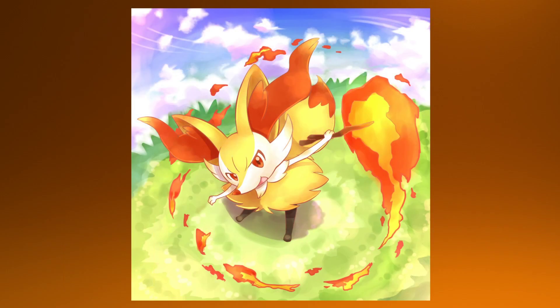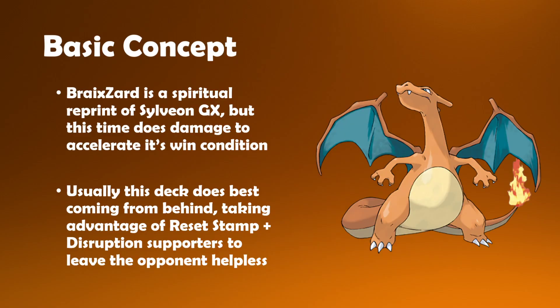For today's video, we are going to be continuing with brand new Cosmic Eclipse archetypes, this time centred around the very interesting Braxien and Charizard Tag Team GX. This is a very interesting card and there's a lot to discuss, so let's jump into the basic concept: Brakezard has basically become a spiritual successor to Sylveon.